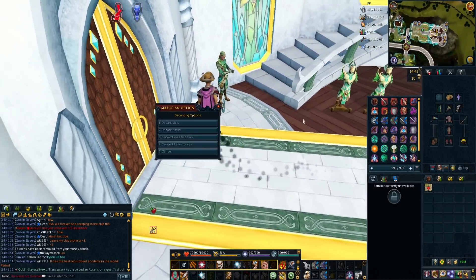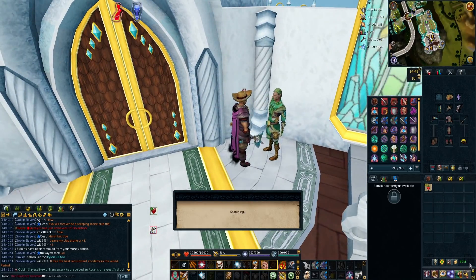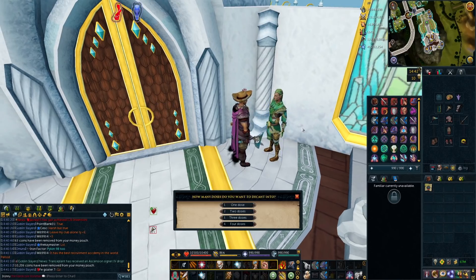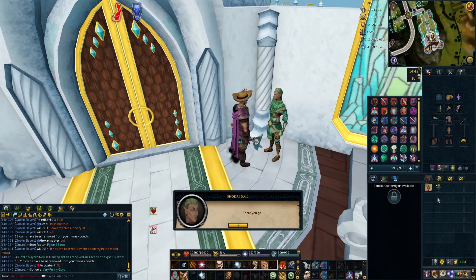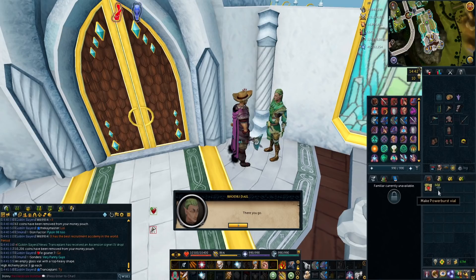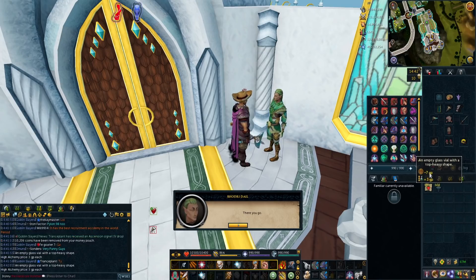One really cool thing about Power Burst: you can get infinite Power Burst vials. If you decant your four-dose Power Burst into one doses, then re-decant the one doses back into four doses, it will take a little bit of GP and give you a ton of Power Burst vials. You can only buy 100 Bomb vials and 100 Power Burst vials from each herb shop per day, so this trick means you don't need to worry about buying Power Burst vials. You can't do this with Bomb vials though, so definitely buy those every day.